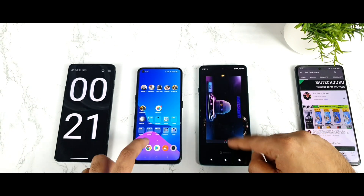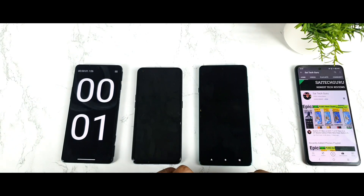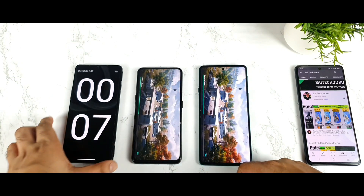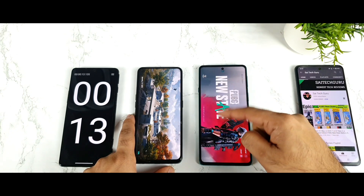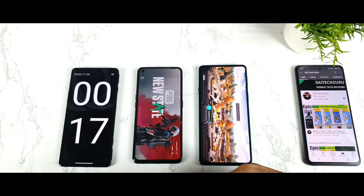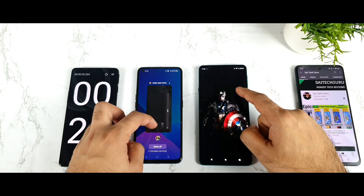Let's close the game again and open it again. Let's see what happens this time. Both phones show the logo at the same time. Let's see which phone is going to be the winner. First New State appeared in the H20, and then in the Moto H20, and then in the Realme Xon Max. So the second time the Moto H20 did open slightly faster.